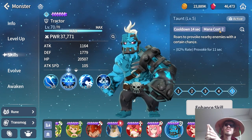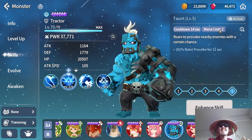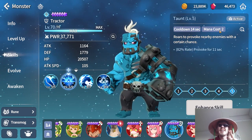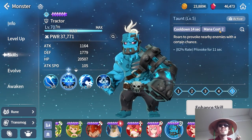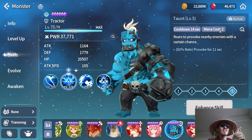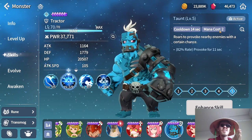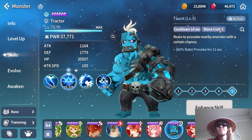Tractor's provoke is by far the most obtainable CC effect: it's an AoE skill with a pretty high chance to land, and it only costs two mana, so even if you don't land it the first time you'll have plenty of mana to keep trying. Even my strongest guildie with over 500,000 power still uses him regularly for this dungeon, so his use won't end with just the first few runs.